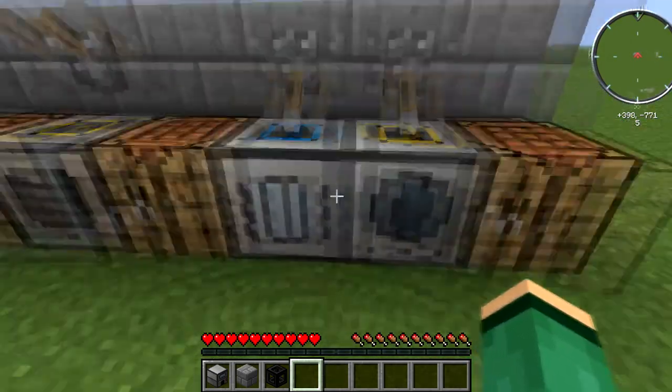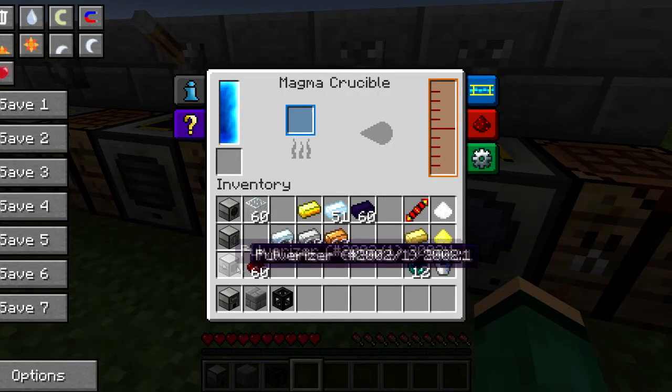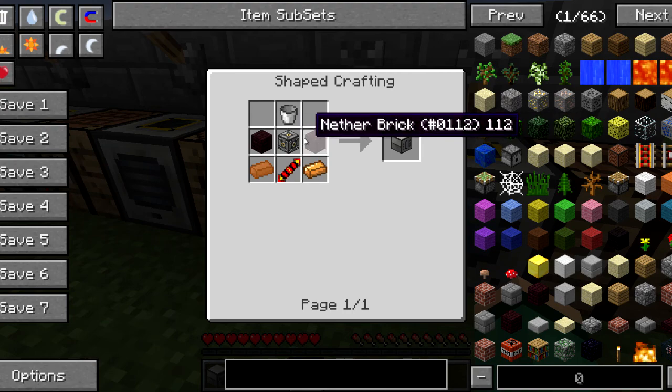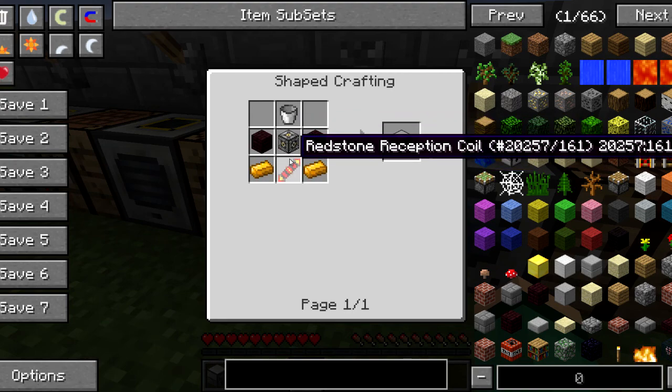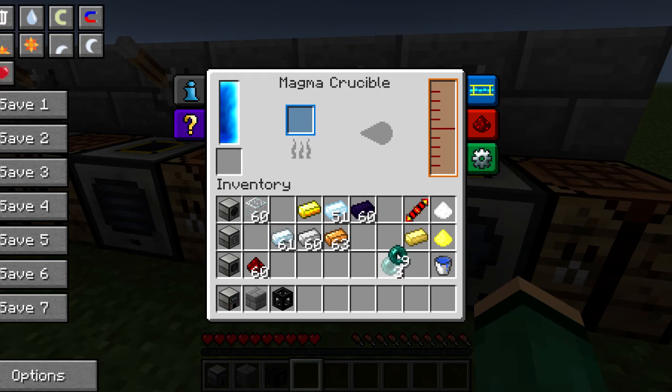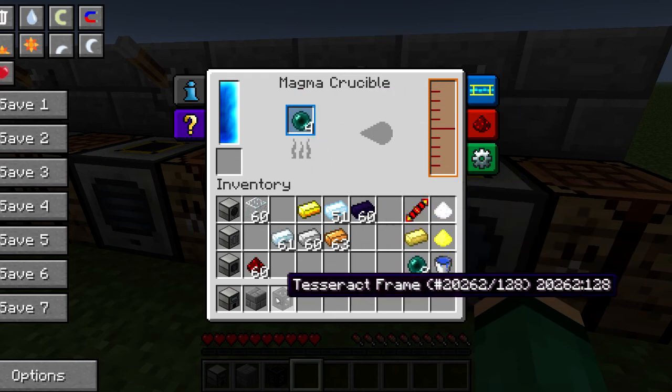The first of those machines is the magma crucible, crafted by taking a bucket, two nether bricks, two copper, a machine frame, and a redstone reception coil. You're going to want to place four enderpearls in your magma crucible per tesseract.